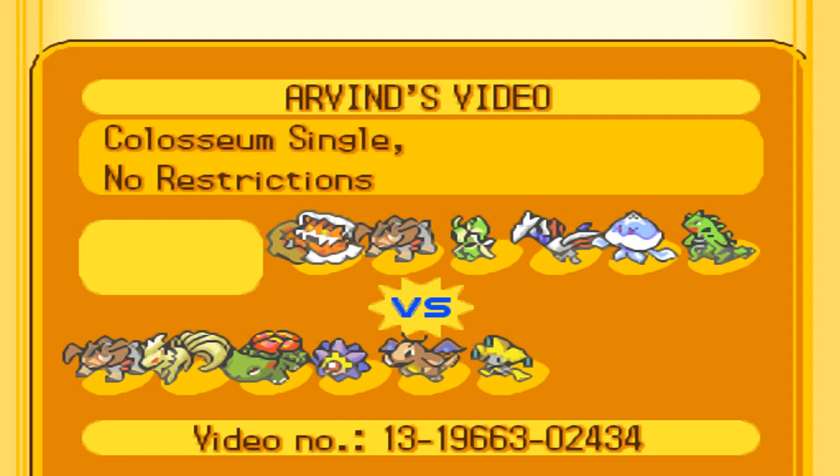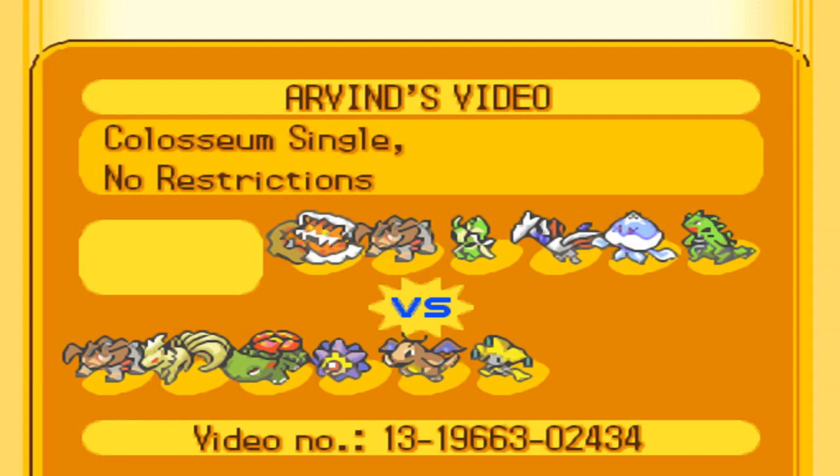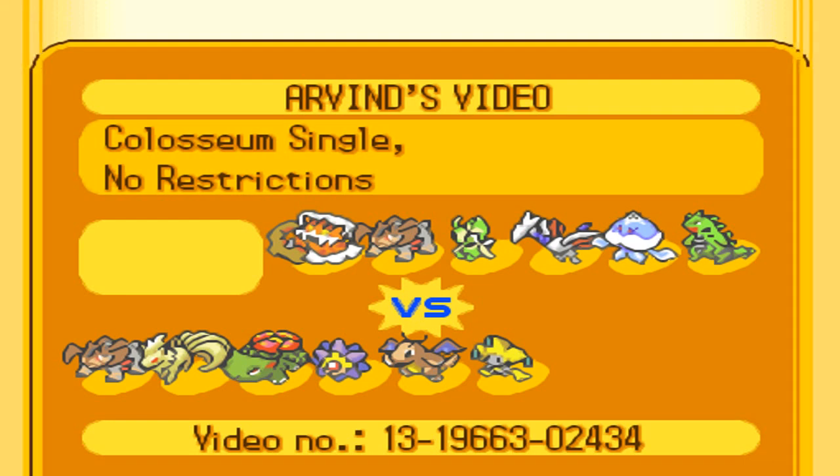Starmie also generally checks Rain Teams, which is its purpose. It's more of a supporting attacker and provides Rapid Spin support. Other than that, it's just a standard Smogon set.